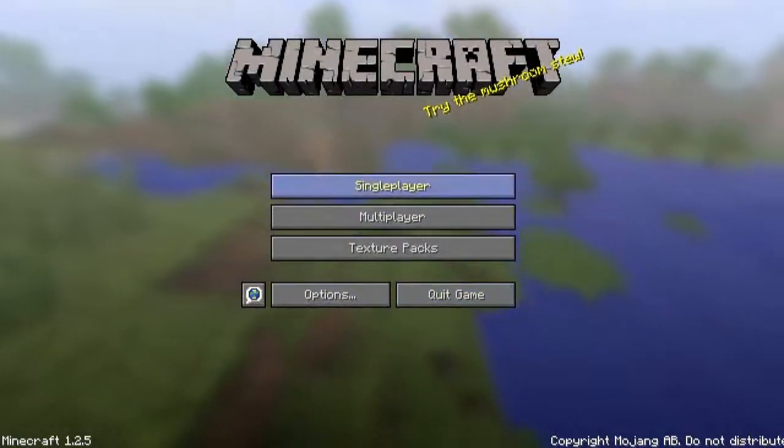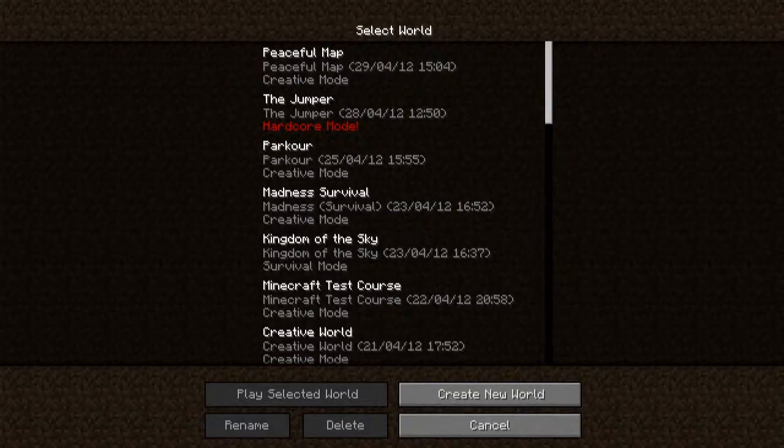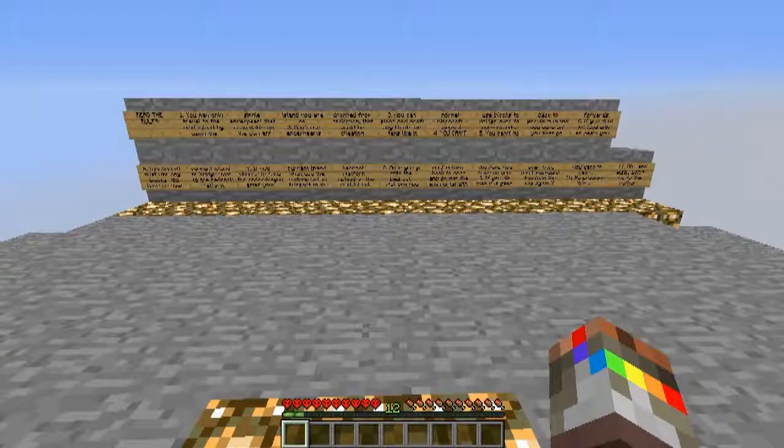Hello and welcome to another Minecraft video. Today I'm going to be doing this new map called The Jumper. It's basically something to do with ender pearls, and it's on hardcore mode.